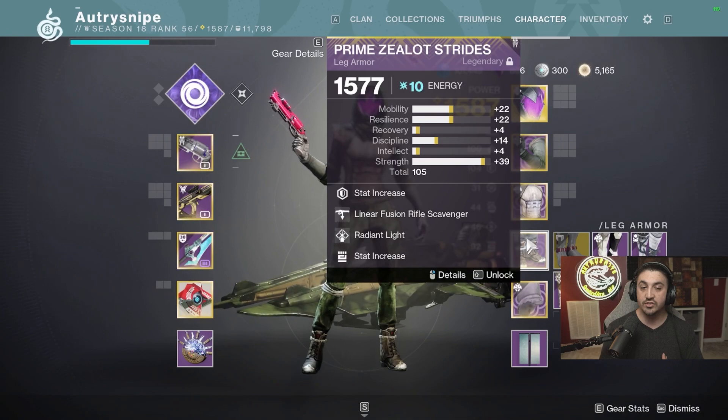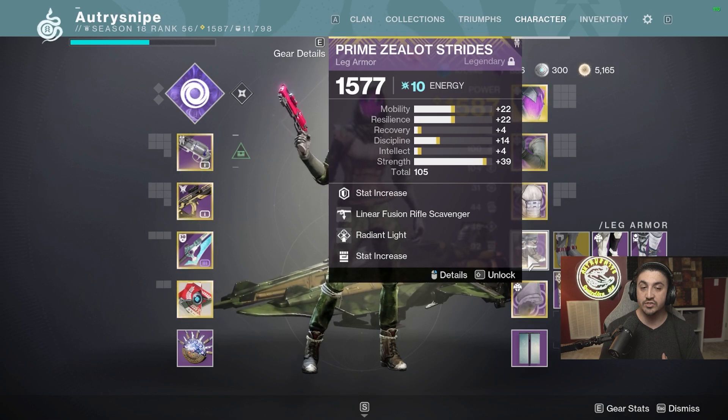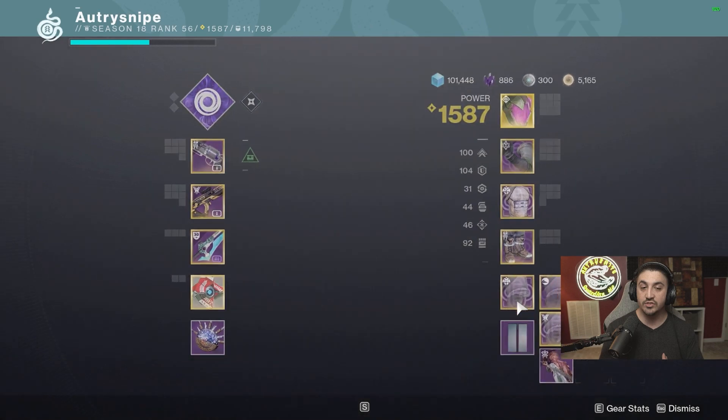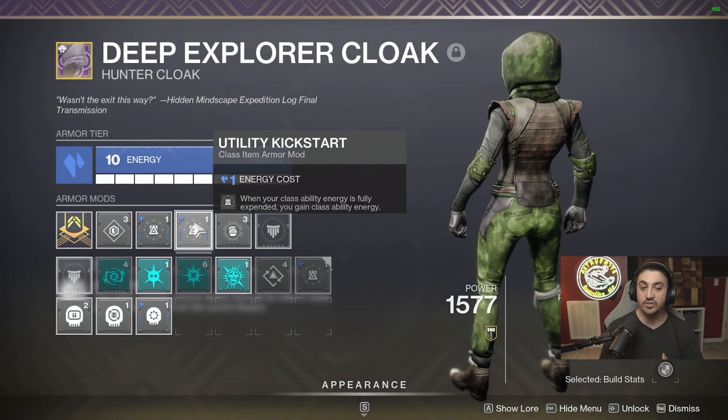I like to run Radiant Light — it's around 90 and fills a mod slot alongside Linear Fusion Rifle Scavenger. Last but not least, Utility Kickstart — I run two of them with Elemental Ordinance. Basically, when your class ability energy is fully expended, you gain class ability energy back. That's cracked.